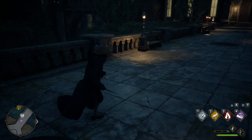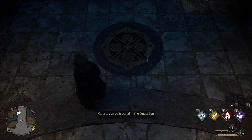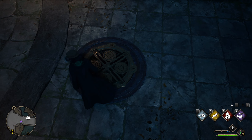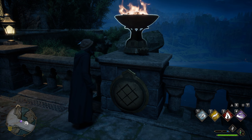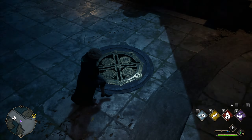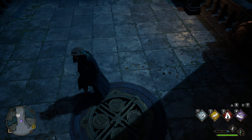Once all the fires are lit, go over to this side just by the door. Every single one of these symbols has a number on top of them: the triangle has a one, the triangle with the cross has a three, the moon with the line has a two, and the diamond has a four. You can interact with each one to change the number. So for the diamond, set it to four; the moon, set it to two; then that one is one, and that one is three.